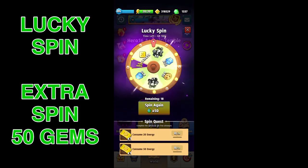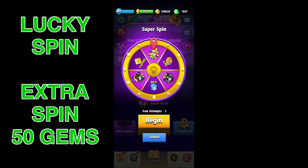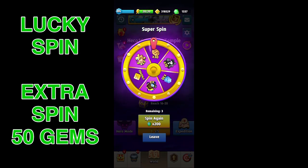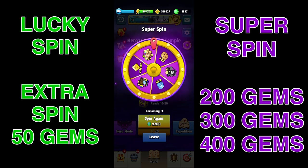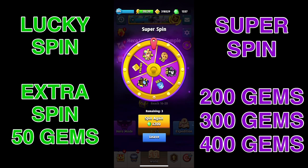Once we get into the Super Spin, it will give us that free try because we've already technically spent the 50 gems on it. There's a lot of cool stuff we can get, though it will suck if you get those sapphires or even the chips. The gold coins aren't that bad — if you get them on the first spin, or even the second if you spend 200 gems, because the 72-hour store reward is something like 116,000 for me, so I wouldn't complain too much.